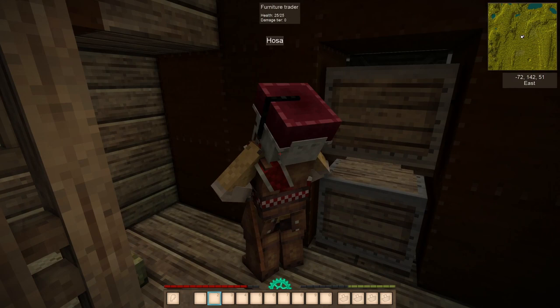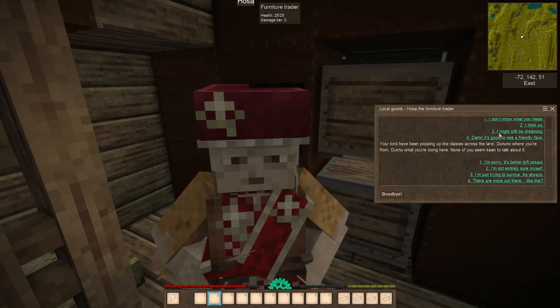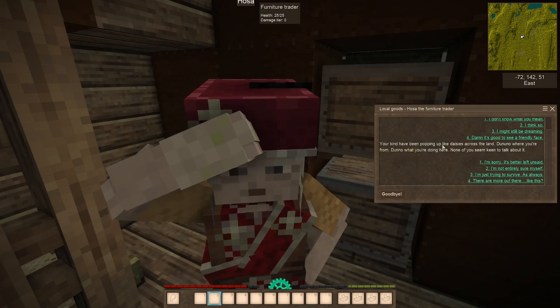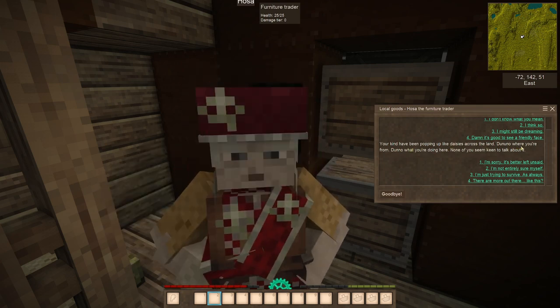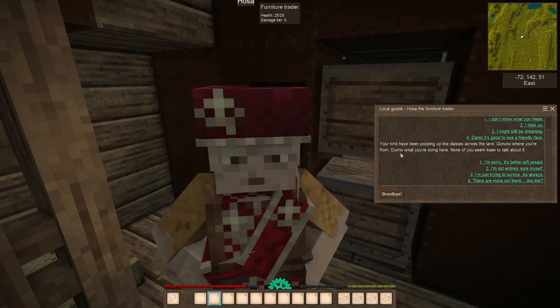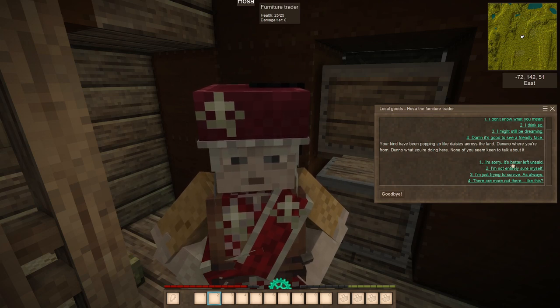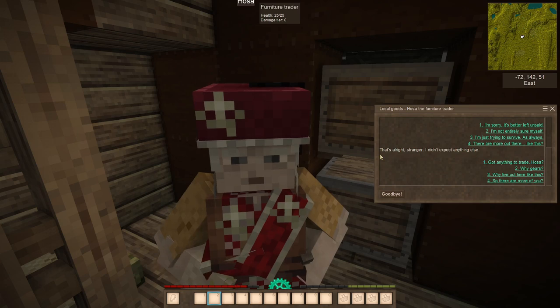Hello, Mr. Bosa. This is the new dialogue with the traders. 'Haven't seen you around before — you just wake up?' 'I don't know what you mean. I think so, I might still be dreaming.' 'Damn, it's good to see a friendly face.' 'Your kind have been popping up like daisies across the land — do you know where you're from?' 'No.' 'Don't know what you're doing here — none of you seem keen to talk about it.' 'It's better left unsaid. I'm trying to survive, as always.' That's kind of cool.